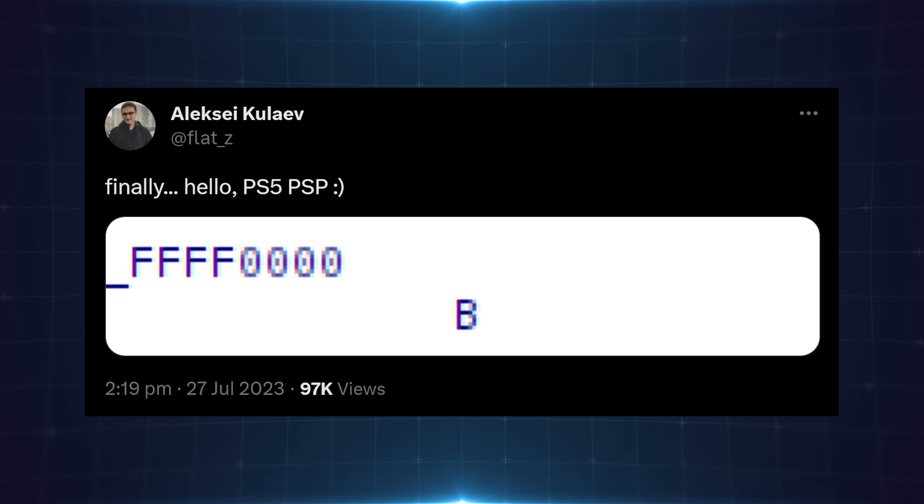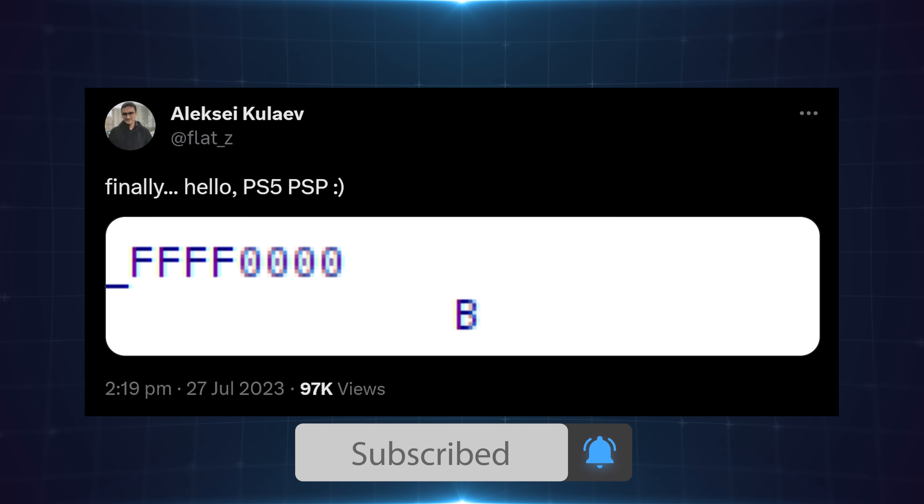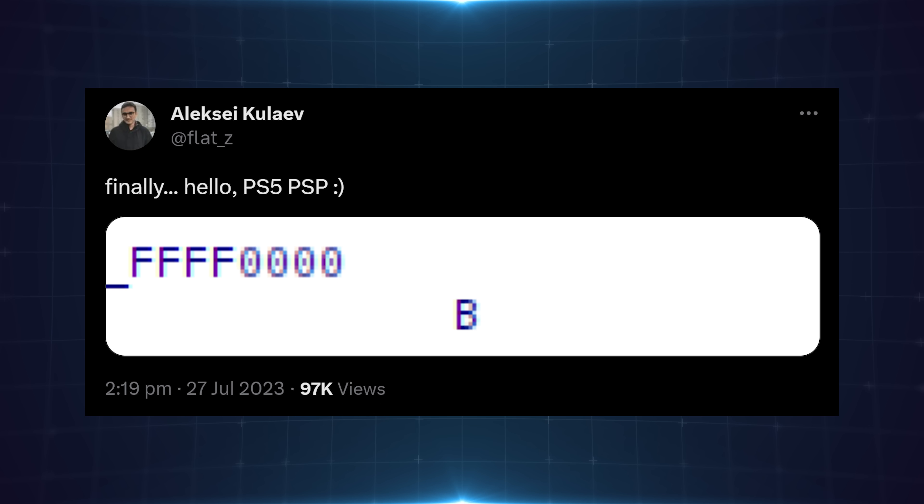What is going on guys, it's Modded Warfare here. Welcome back to another PS5 Jailbreak News update. We've got a pretty significant one to dive into here because earlier today developer Flats revealed that he successfully managed to dump the PS5's Platform Security Processor (PSP). This is basically the system that creates a secure boot environment for the PS5 — it's at the highest trust level in the system, so if you can exploit that you basically gain control over everything else. You can bypass the hypervisor and get a full jailbreak, and that is essentially what Flats has managed to do here.